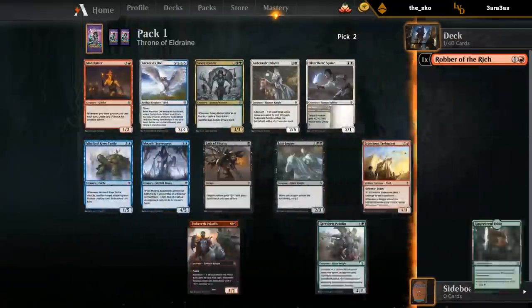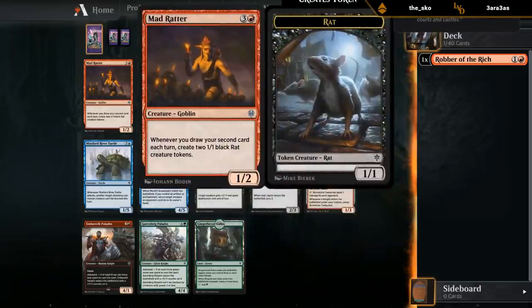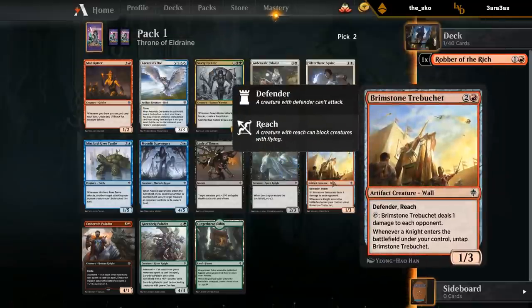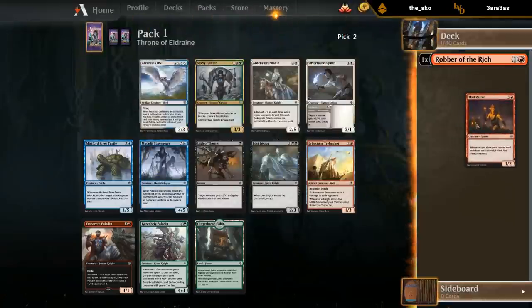We could have had double Owl, which would have been a nice start to a draft, but Mad Ratter is very strong if we can keep enabling it — that probably means pairing with blue for card draw. Other good cards in the pack: the Owl, Savvy Hunter is great if we can provide enough food, and Trebuchet for a red aggressive deck. The individually most powerful card is probably Savvy Hunter, though it's close with the Owl depending on synergy. We'll stick to the Ratter and stay on color.